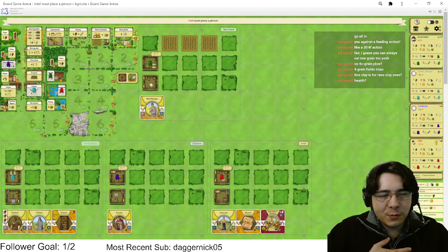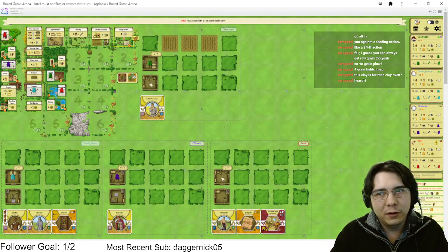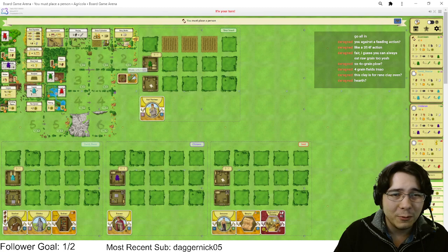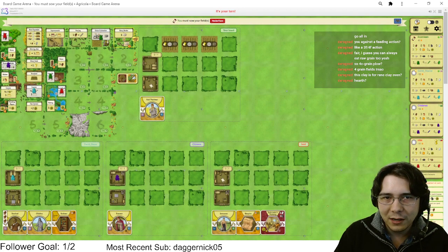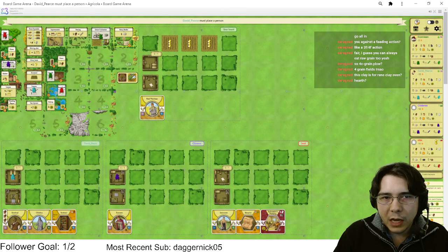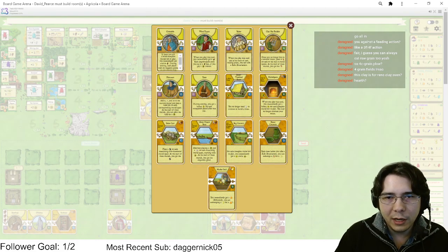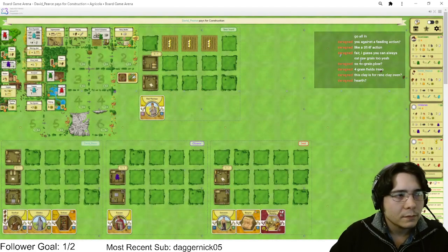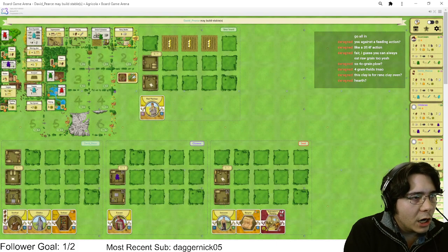Clay Oven is just bad with Field Watchman because it doesn't give you as much food, and it's harder to get the stone — especially in this instance where I might not get the stone I need. I think this is going to be really really good. We'll just raw eat a grain here. I might sow for six food at some point — once I've renoed I can just sow for six food.